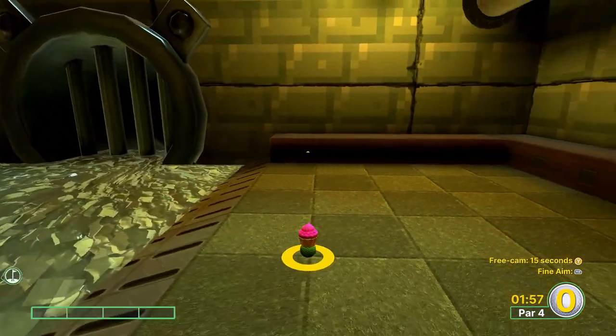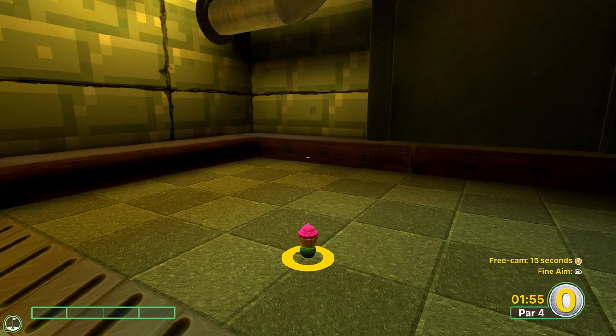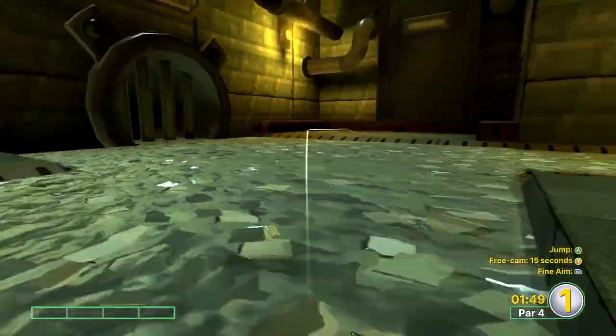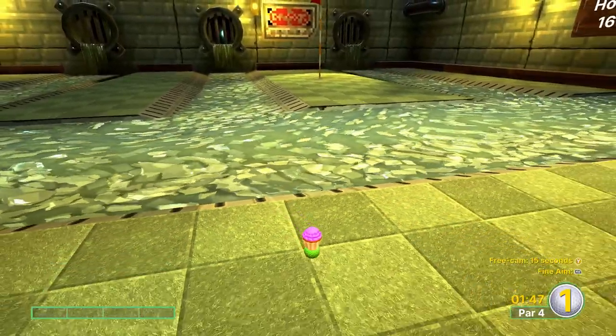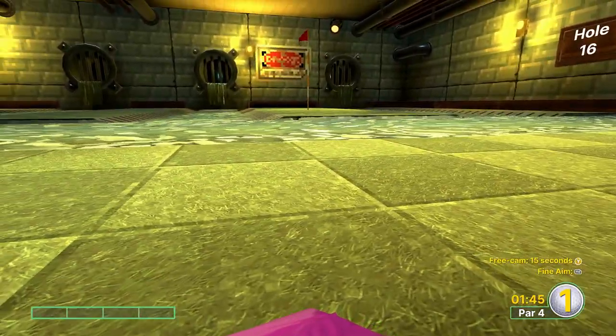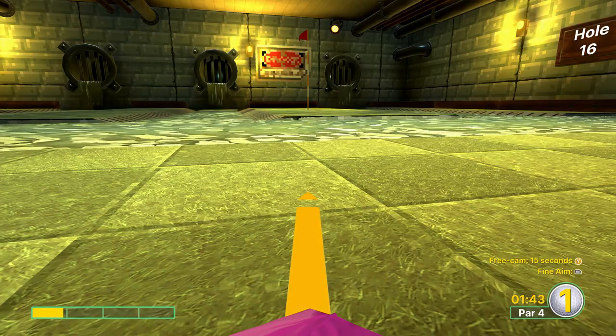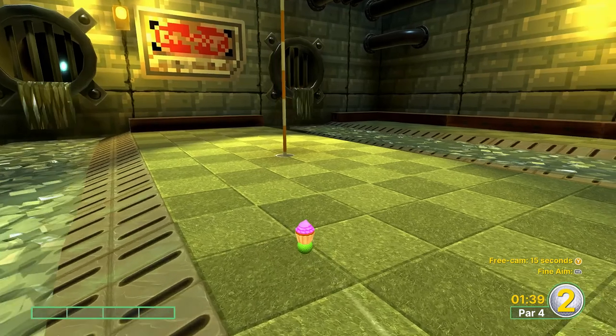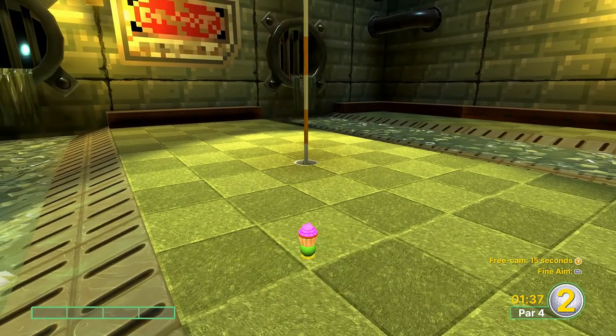Hole sixteen is actually a pretty easy hole-in-one if you get it right. Go full power off the back wall and as soon as you touch the water, jump — and you'll jump over towards the flag. If the game doesn't register your jump and you end up off course, just go one power and jump across, and you can easily get it in with your third putt.